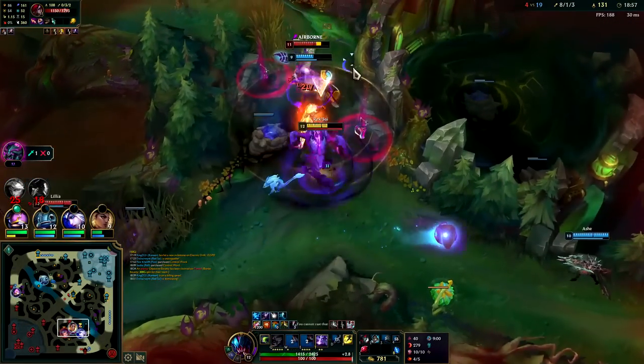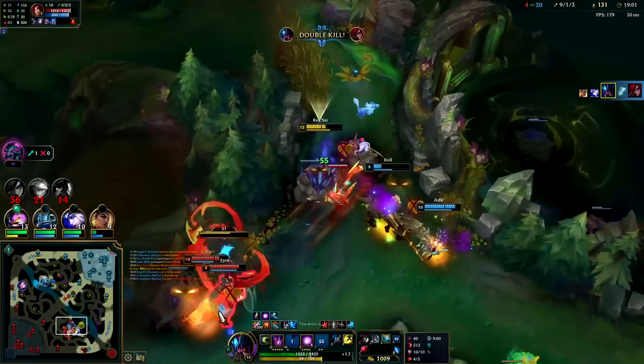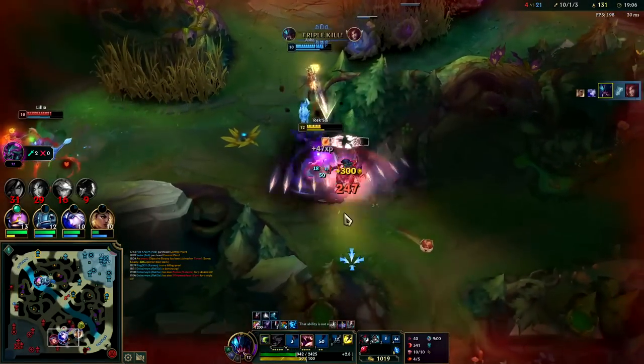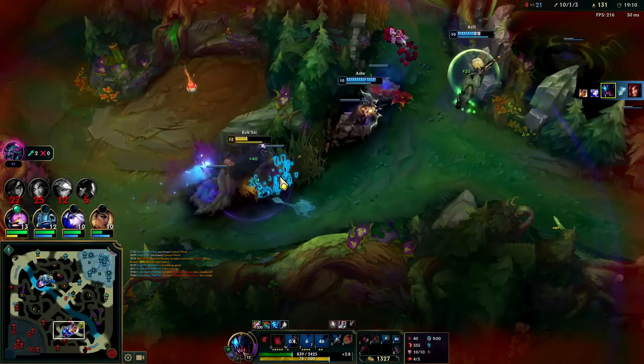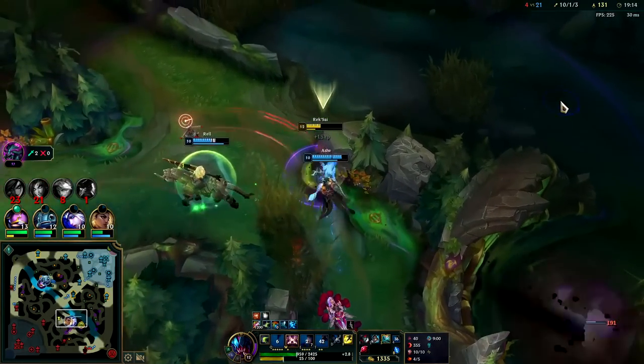This is bad - auto into Q, auto into R. I'm going to tunnel in, get her, Stridebreaker. We haven't got a lot of tunnels in the same spot here. Let's pull this out.